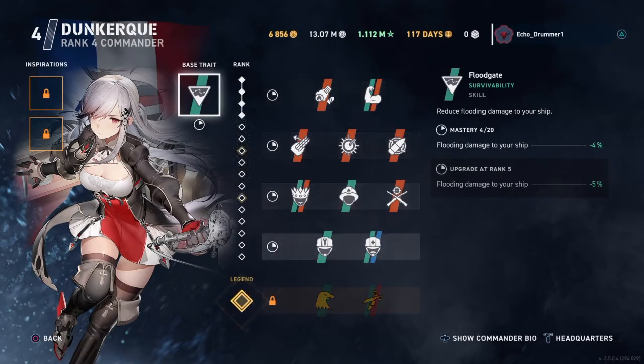We'll first look at her base trait, Floodgate. This reduces flooding damage to your ship by up to 20% at her max level. This is not a very good base trait — just don't get hit by torpedoes. Use good situational and map awareness, work on your torpedo dodge skills. Judicious use of your damage control and heals can overcome most flooding damage by either avoiding it entirely, preventing most of it, and healing what's left. This comes into play so rarely — there are many battleship games where you never get hit by a single torpedo, and even if you do, you might not take flooding damage, or you can put it out basically instantly.